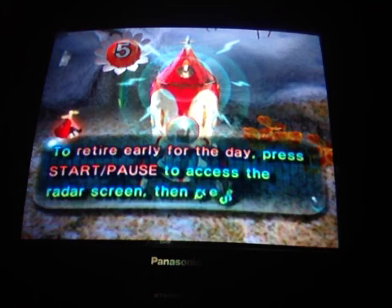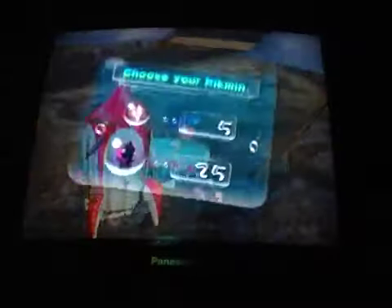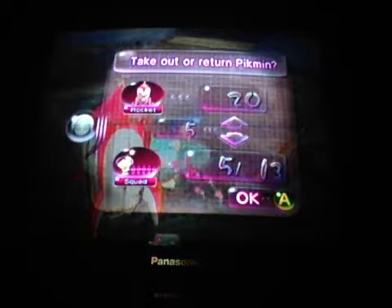So we're going to retire early from the night — press Start to access the radar screen and press open. We want to start this day with 10 white pikmen and 10 purple pikmen, so we want a good balance. Once we get 20 of each color, there's an easter egg we could unlock.